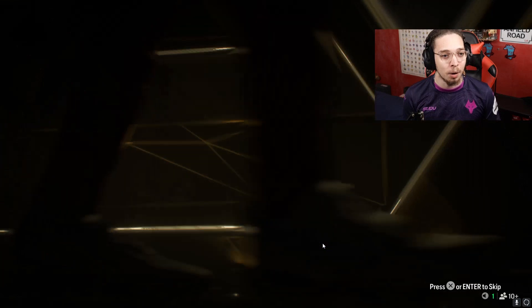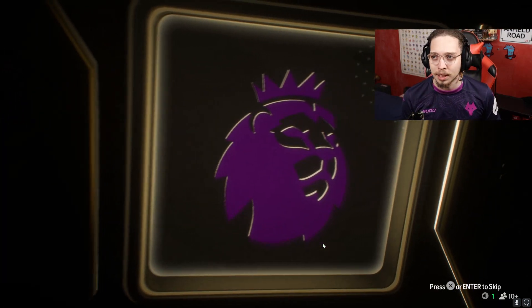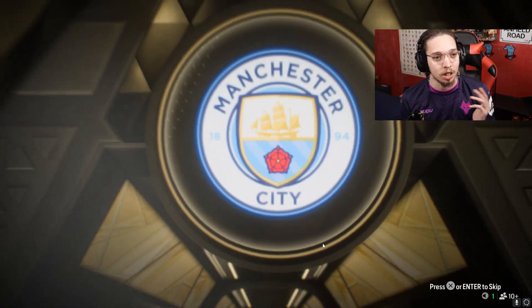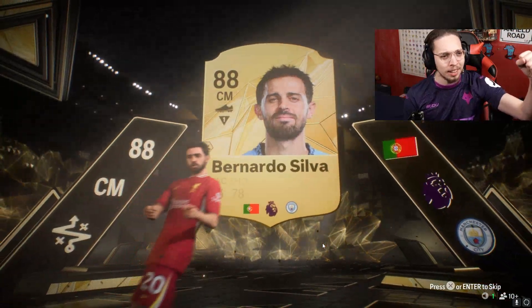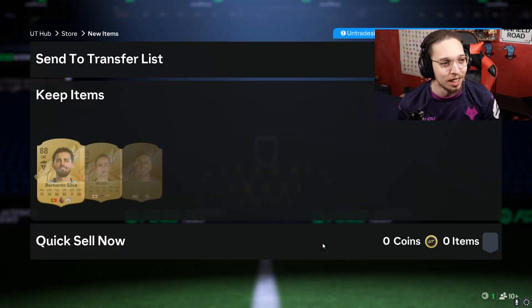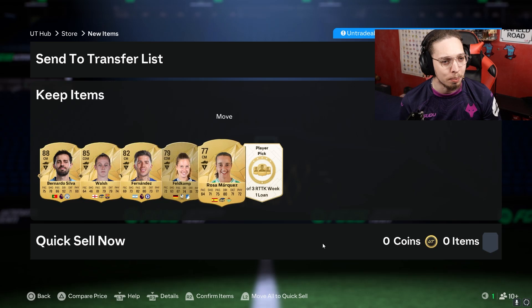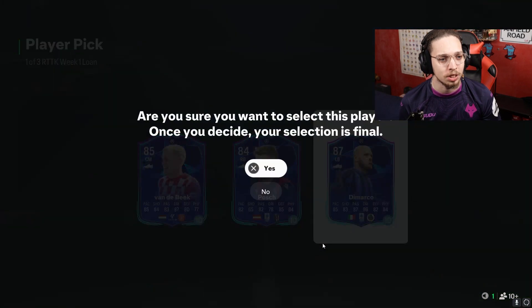We start with the Week One Training Packs and we get a walkout in the first one — a center mid, Portuguese, from the Premier League. Is that Bernardo Silva? If it is, that's very good because I'm trying to complete Diogo Jota. Yes! Walkout in the first pack — Bernardo Silva! We take that absolutely. That pack was worth it.